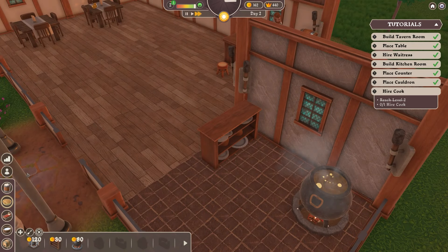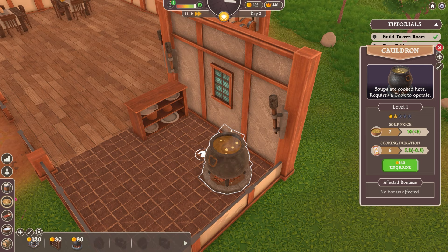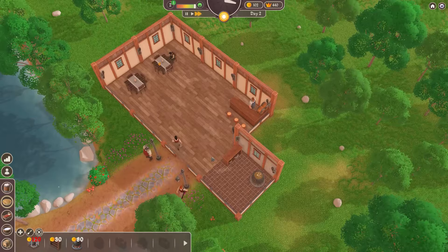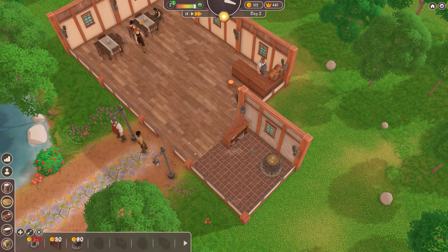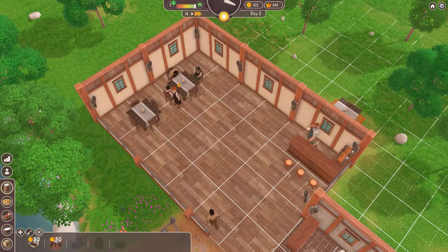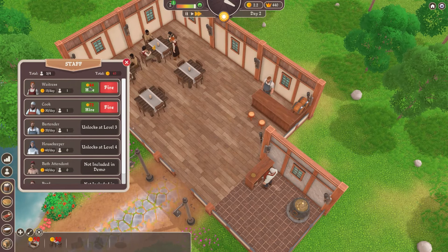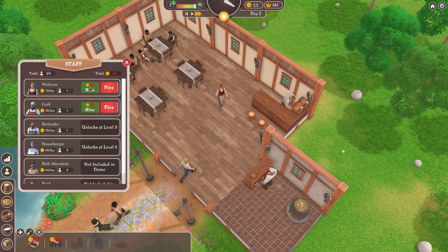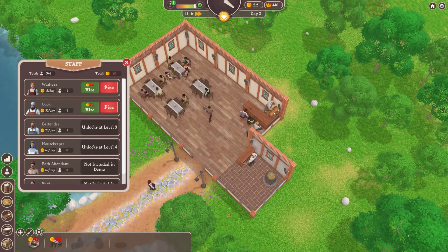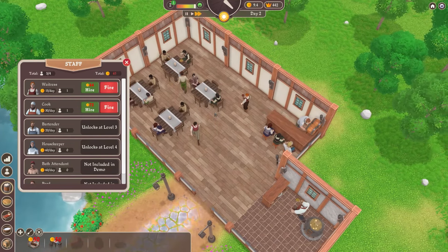What I do want to do is place the cauldron and hire a cook - and there we go, that's the tutorial over with. It's fairly simple and sedate. What's going to happen now is we're going to have more people coming in, so I think we're going to go for a lot more tables and hire a waitress. The amount of people that turn up seems to be based on capacity - people just seem to turn up and sort of fill the tavern to capacity.